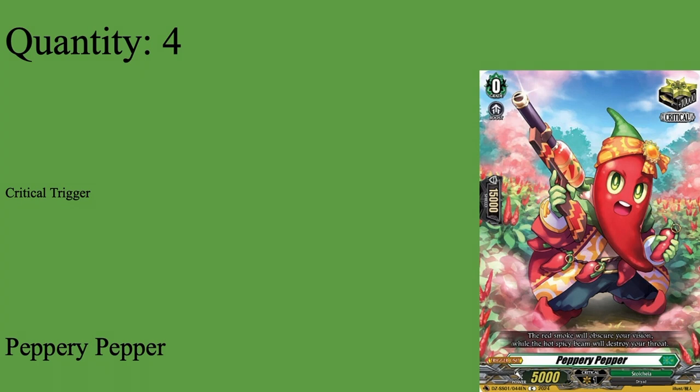Then we have our eight crits. We have four copies of Peppery Pepper - Grade 0 Boost, 5k Shield, 5k Power. You can make this whatever crit you want. Honestly, if it wasn't for the theme - considering that the starter deck triggers are canonically their respective Faded 1 triggers - I would not run this because it doesn't feel like it fits Zorga's vibe. But it is the starter deck trigger that is canonically the Faded 1 trigger, so against my will we run Peppery Pepper at 4. Again, make whatever crit you want.